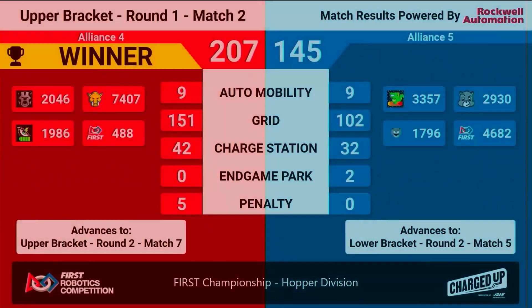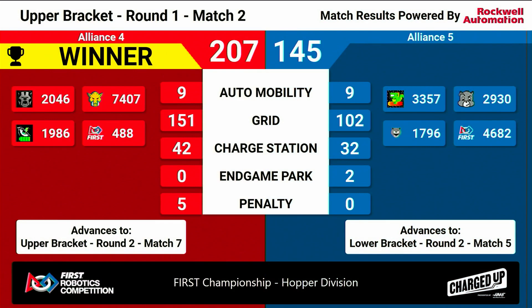The score: 207 to 145 over on Hopper. We're making scores over 200 — looks super easy here during these playoffs. Congratulations to our winning number 4 alliance. They're going to move on in the upper bracket.